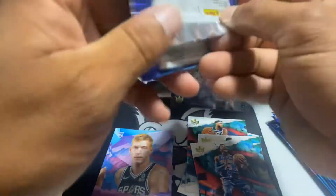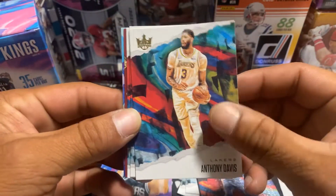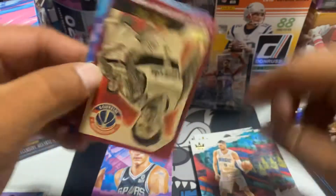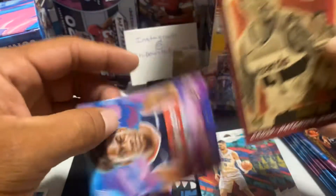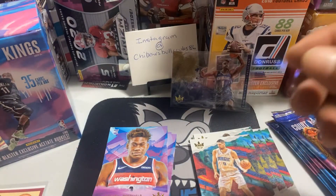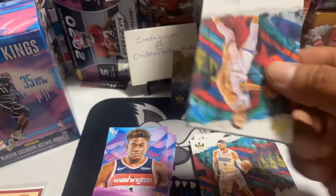Pack number three. We have Anthony Davis for the Lakers. Devin Booker. Nikola Vujicic. A crosshatching handles — Bradley Beal. And our rookie: Admiral Schofield. Crosshatching handles, Bradley Beal. Cool. Cool looking insert.